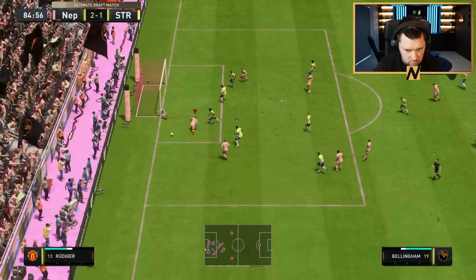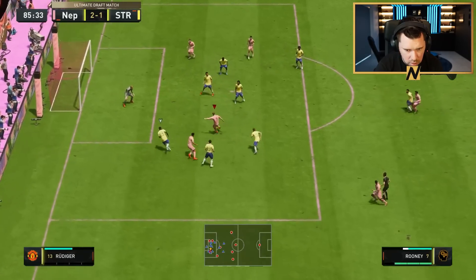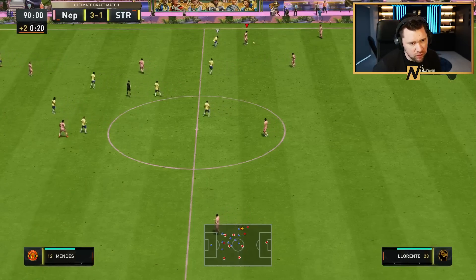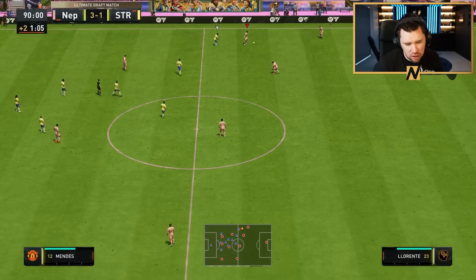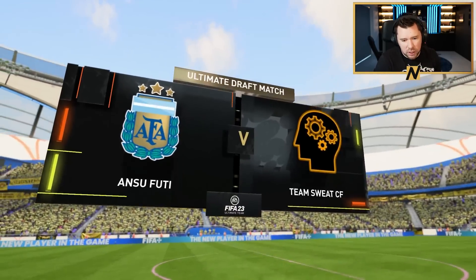Wayne Rooney on to Bellingham — let's go! How did you chip over his head like that? It's called a sombrero flick — relative to the way you're facing, go away, away, and then toward on the right analog stick. GGs — all right, the second round.